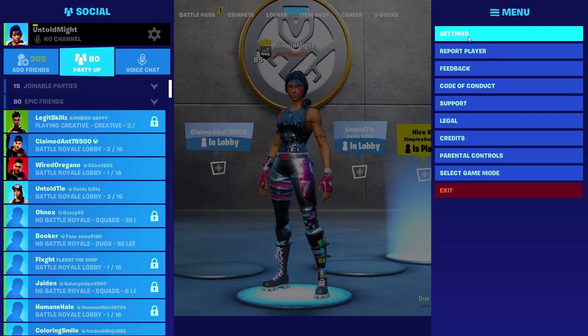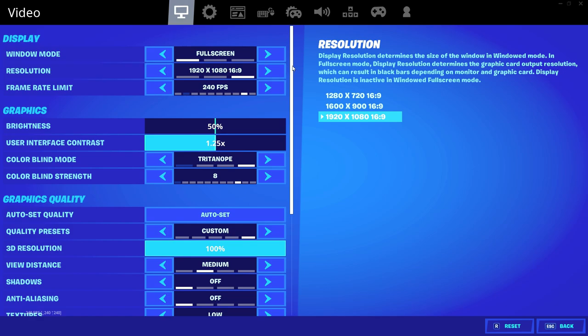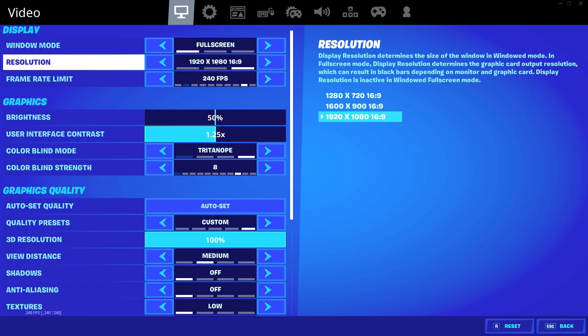Now let's get into the settings. These are my current settings — keep in mind I have changed them a lot since I started playing Fortnite, and some of them I change day to day. Right now I'm playing in full screen mode. Just to give you a good example of how I change settings — just yesterday I was playing in windowed full screen, and since I switched to PC I've mostly been playing in windowed full screen. Display resolution — I've tried 16x9. I have never played in any stretch resolutions.